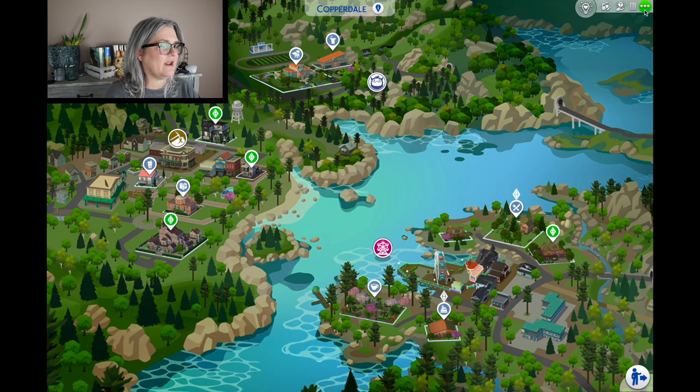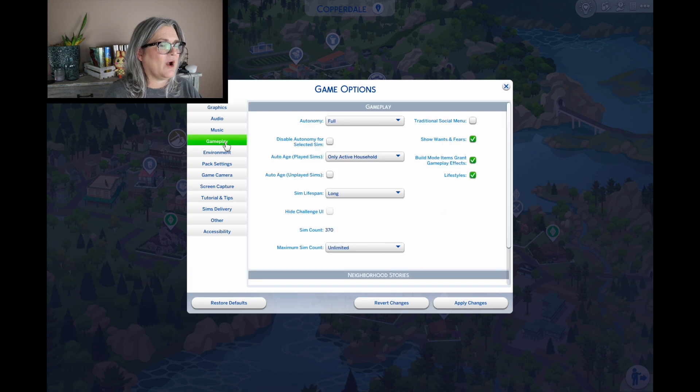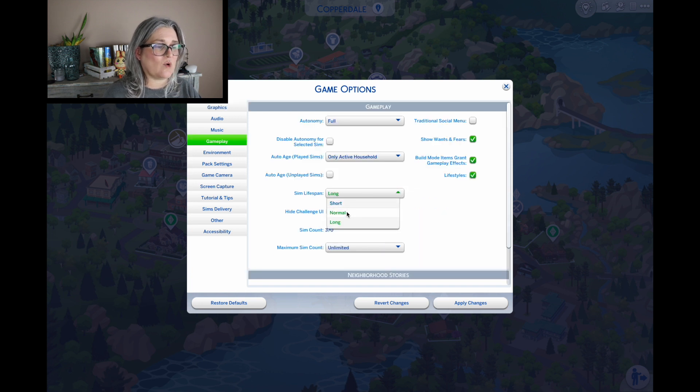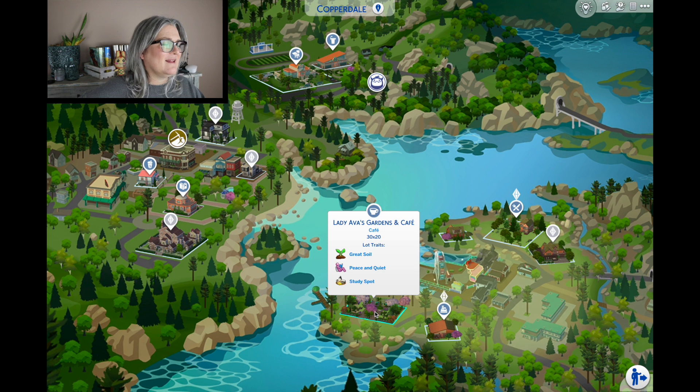Before I forget — I go to Game Options and Gameplay: I play with a normal lifespan, auto age up unplayed sims, auto age played sims, and full autonomy. That's just what I do for myself.